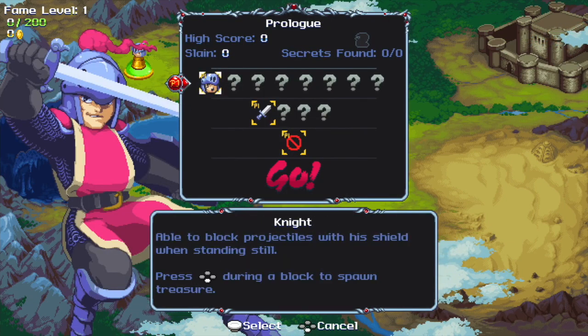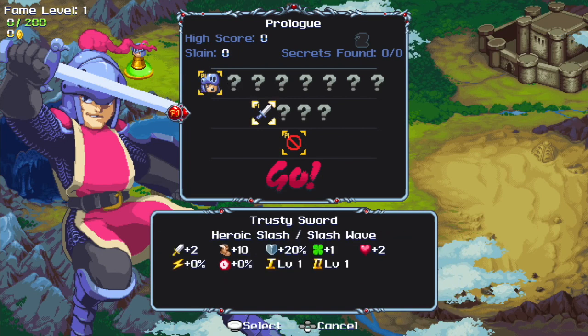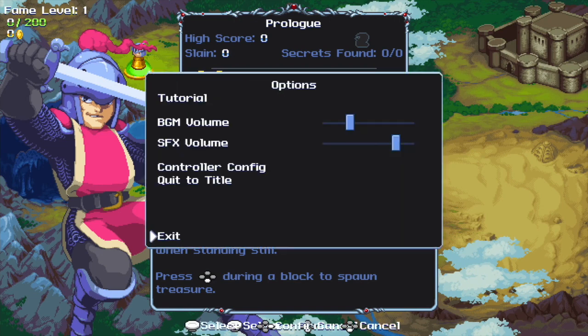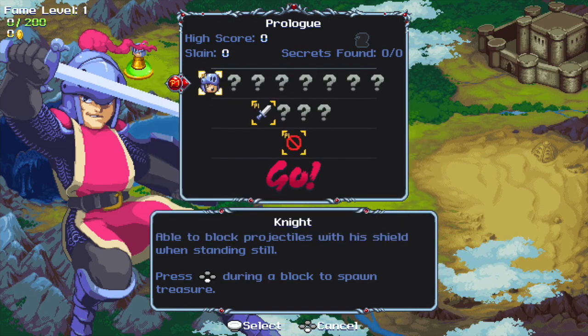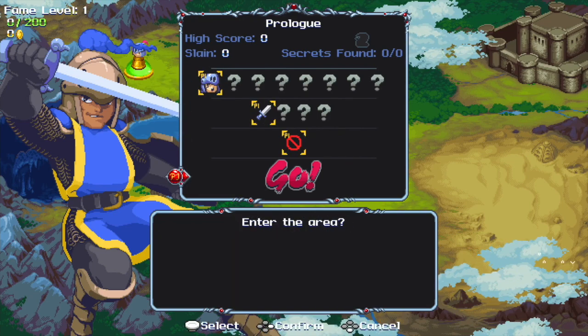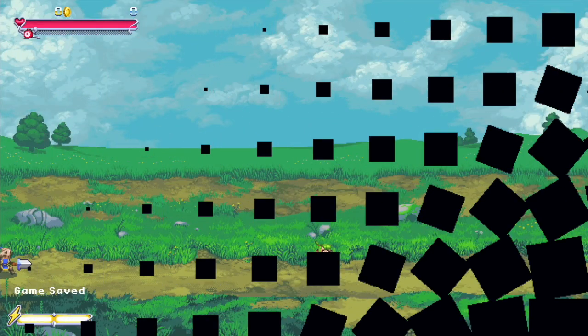You'll notice there are lots of characters that you can change through. There are different weapons you can buy and unlock, and charms as well. You can also hit the A button to change colors. I prefer the blue tunic guy here. So let's just dive right in.